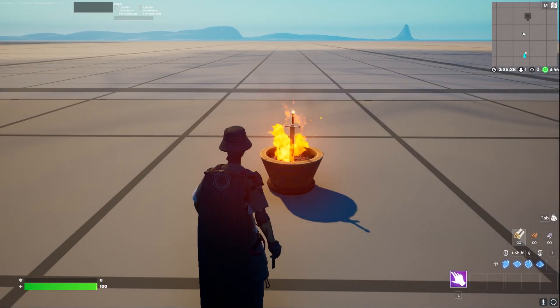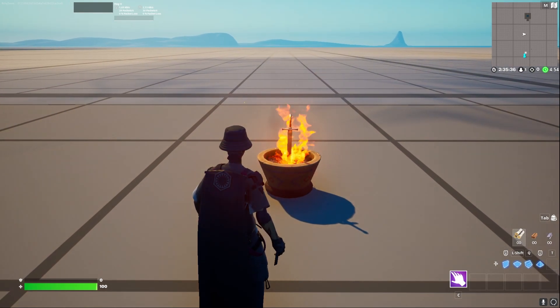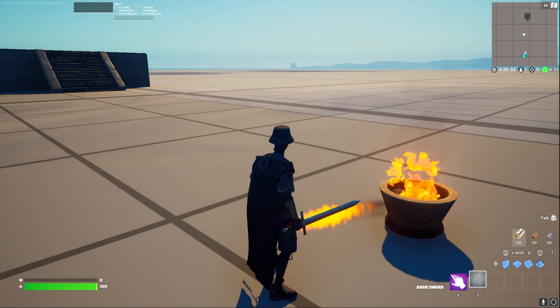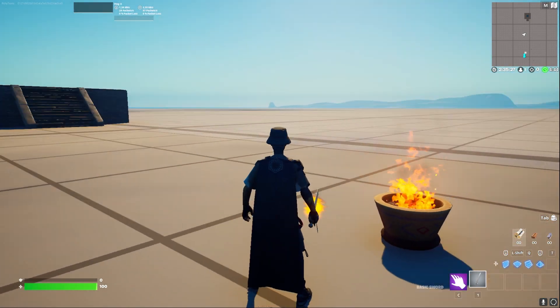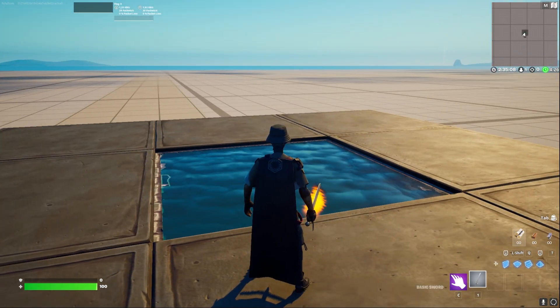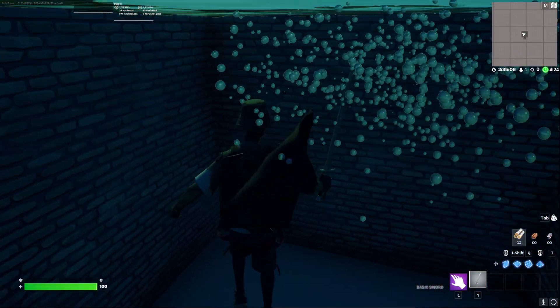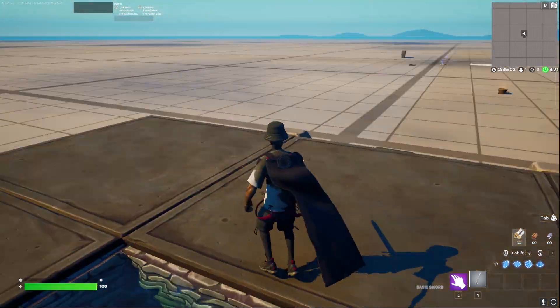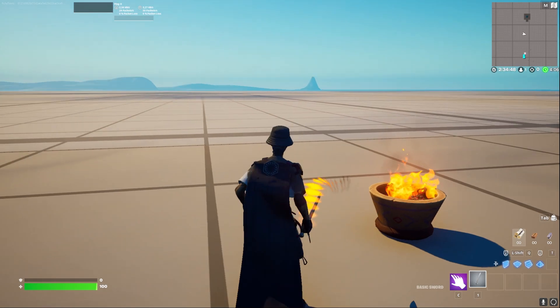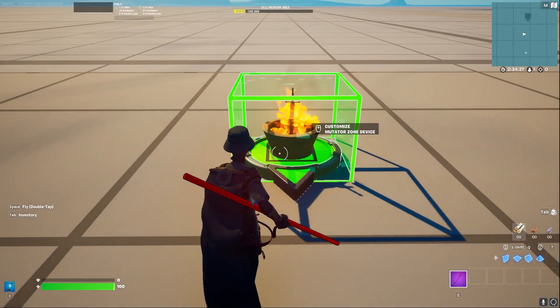The next one is the sword in the stone — or in our case, the sword in the fire — where we pick up an item that already has a VFX applied, and we can disable and enable these VFX by doing certain actions. For example, we can disable the fire if we jump into water. As you can see the fire is gone, or we can go back to our fireplace and light it on fire again. Doing this is actually super simple.